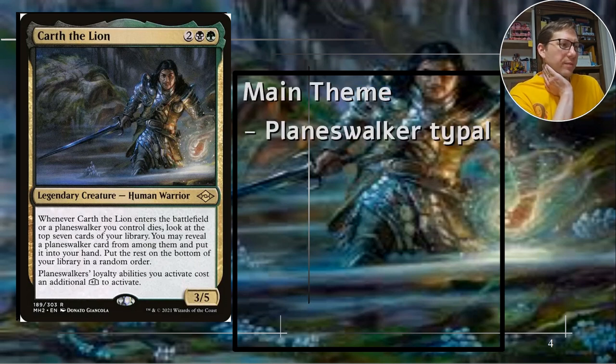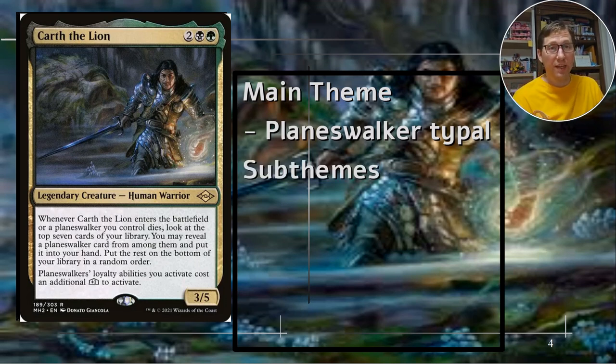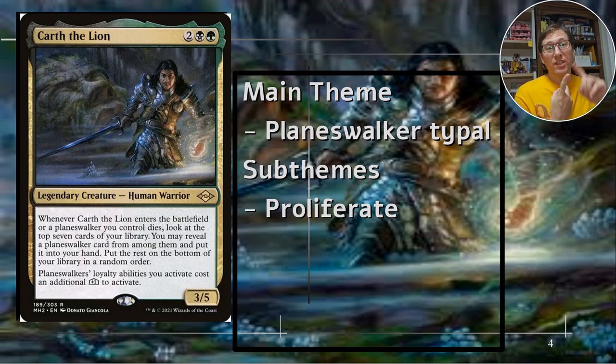Let's look at the themes and sub-themes. The main theme is planeswalker tribal. Sub-themes: first, proliferate. One thing you might be confused about - Karth's plus one to loyalty abilities doesn't apply when you proliferate. So if you proliferate, you can add one loyalty counter to anything that already has a counter, but his ability isn't going to affect that at all. It's still great to have, but his ability doesn't work with proliferate directly.